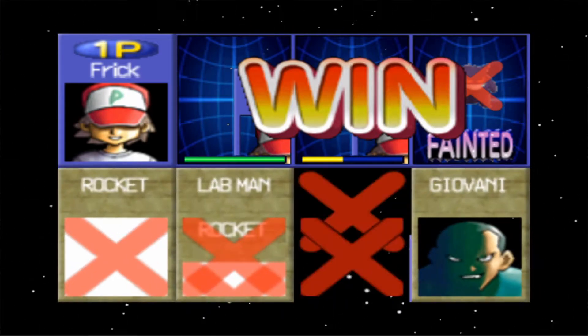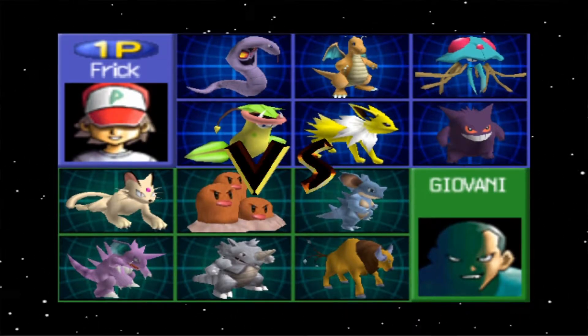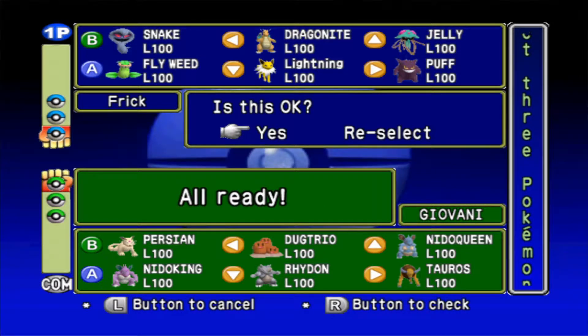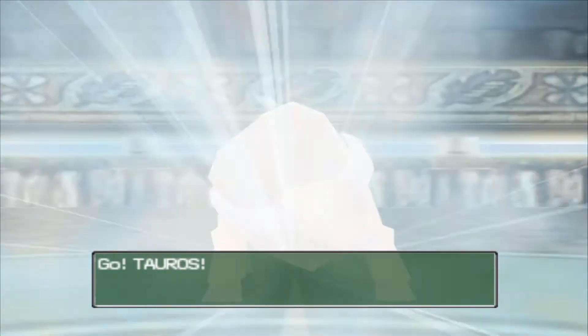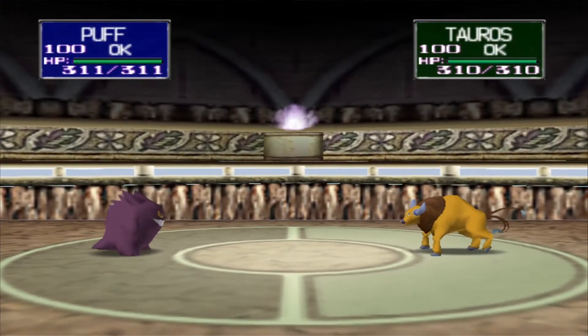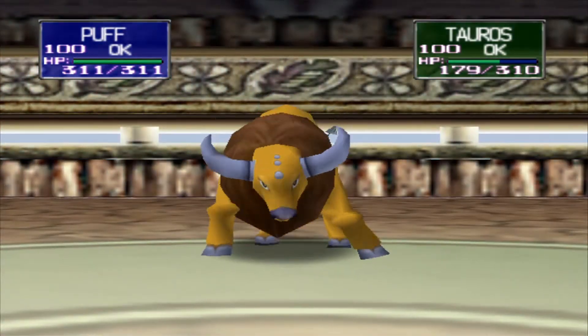We lost Gengar, wow. All right, up next is Giovanni — we can take him out. This is definitely tough: Jelly, Lightning, Dragonite. Do I want to bring Lightning? I don't want to bring Lightning because they might have Earthquake, which is what I'm afraid of — they're going to have a ton of Earthquake moves. My only winning strategy here is Ice Beam and Surf, but if it has Earthquake I'm in trouble.